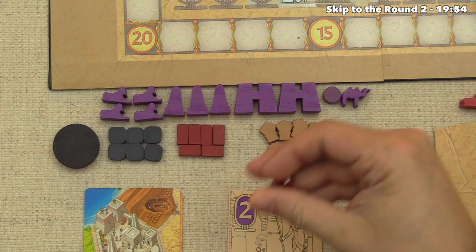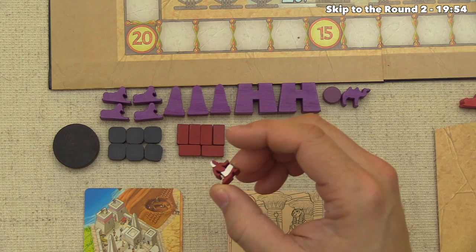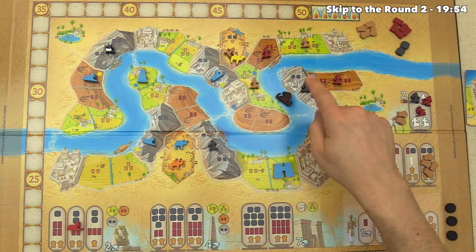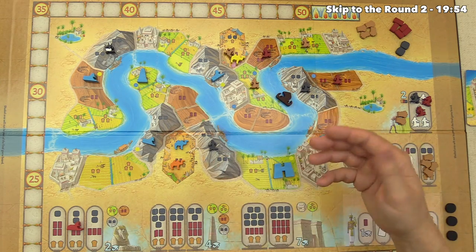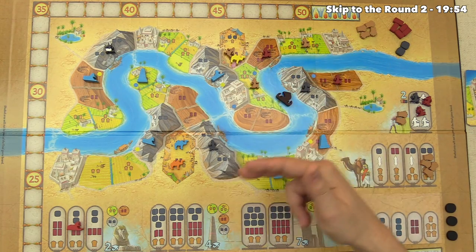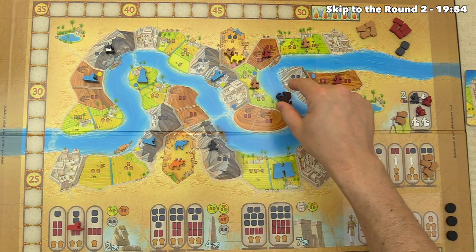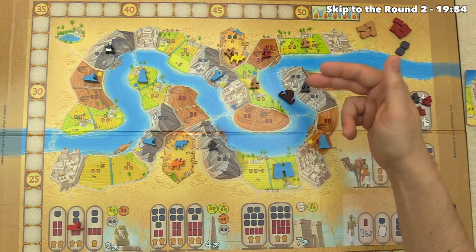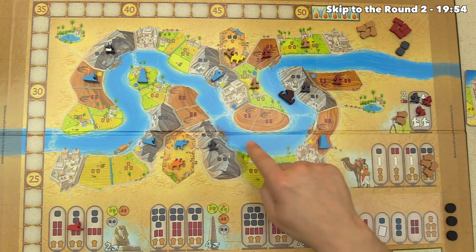We're preparing to drop obelisks next round rather than now, partly because you can't place a monument in a region that already has a worker. The monuments have different terrain types they can be built in, and the starting region is now full. You can build ahead of the barge, but you get a plus-one bonus point if you build in the same section as the barge, since it watches the wonder being created. That's another reason to wait and build in this zone next round once the barge has moved.